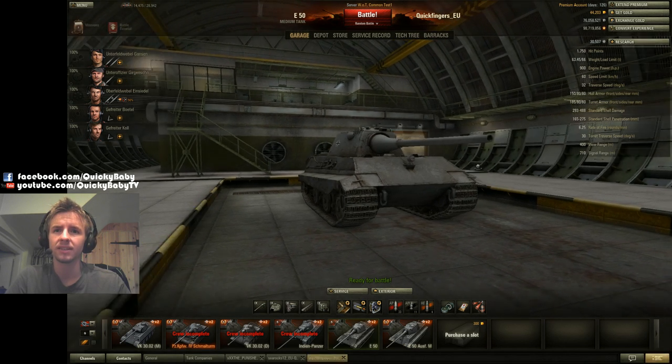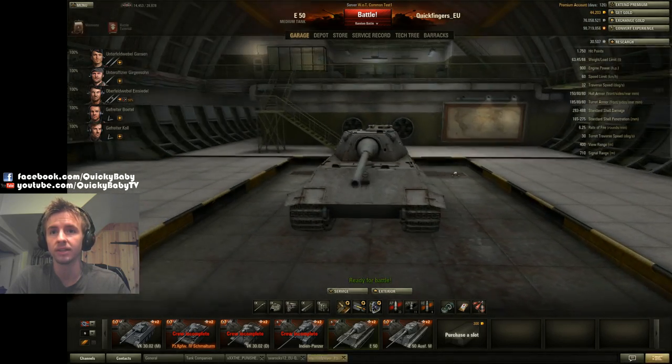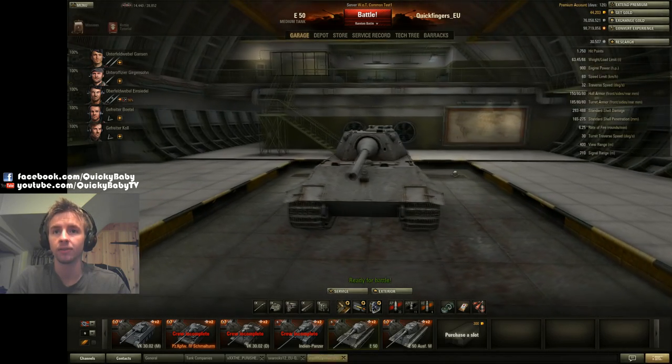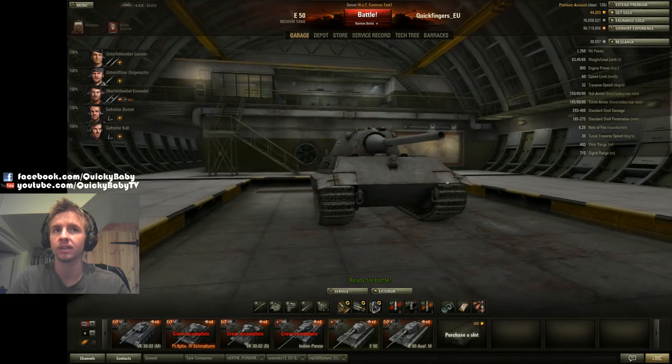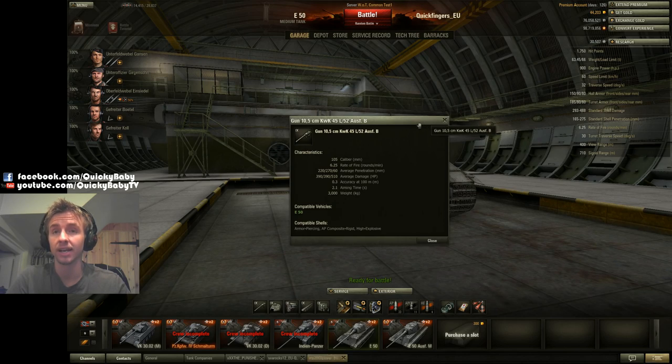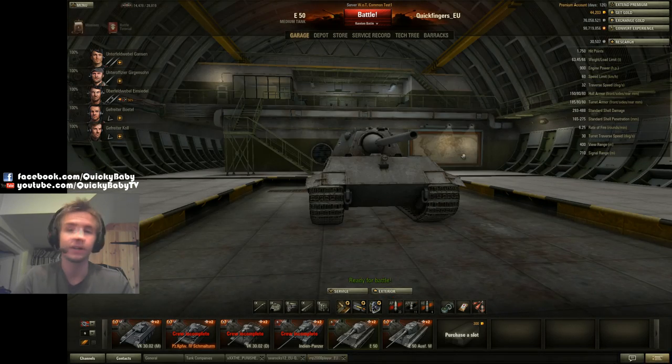Overall, those are the changes to the German tanks. German tanks now accelerate slightly more slowly but traverse speed has been increased across the board. The E50M has received frontal armor buffs and significant gun buffs. I hope this has been helpful — I'll be doing similar videos for the Russian tanks and updated maps. If this was useful, please rate it below and share it with friends or clan mates. Thanks for watching!